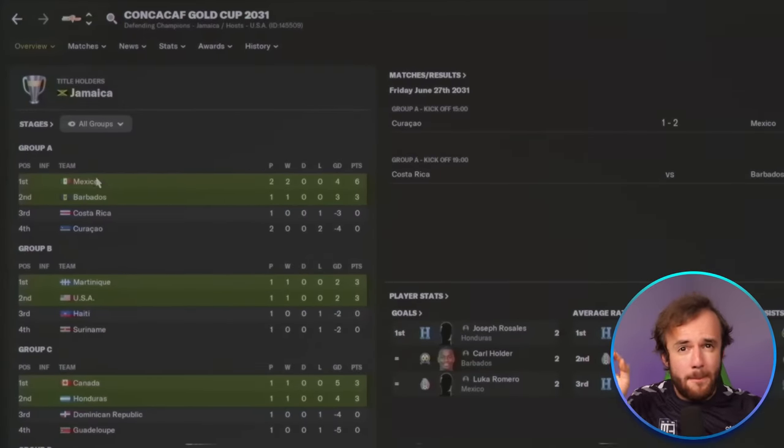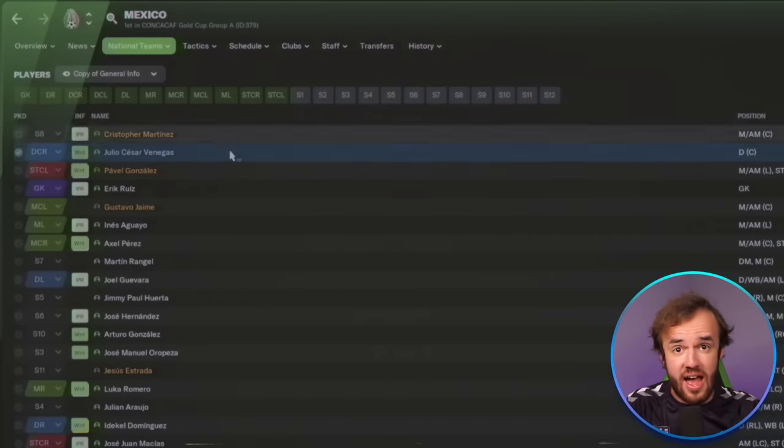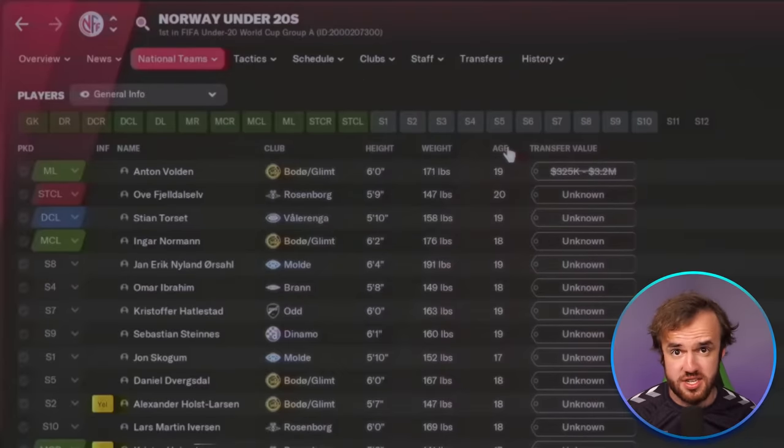It all starts with a very simple concept that comes from curiosity and my desire to find wonderful abstract wonderkids. It's normally something that happens for you in the summer, so it's something you need to pay attention to when you enter your off-season. What we're doing here is we're looking through major international competitions, both senior and junior. At the junior level, you're looking for players that stick out because of their age.